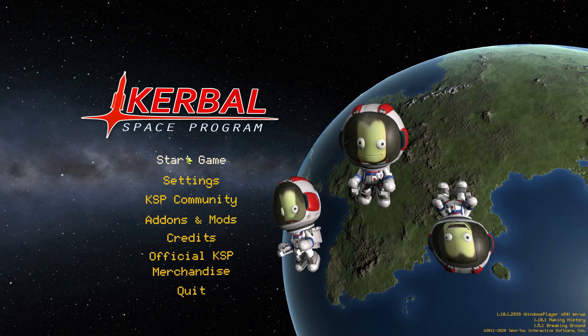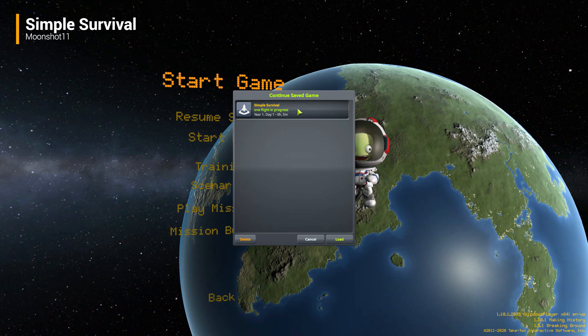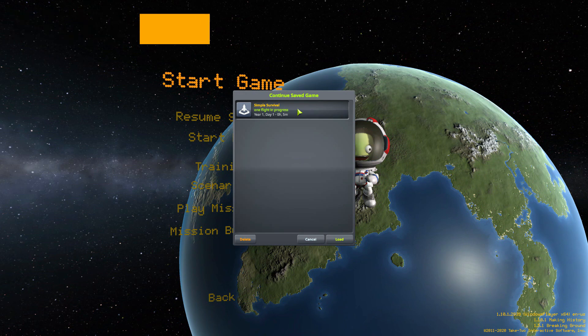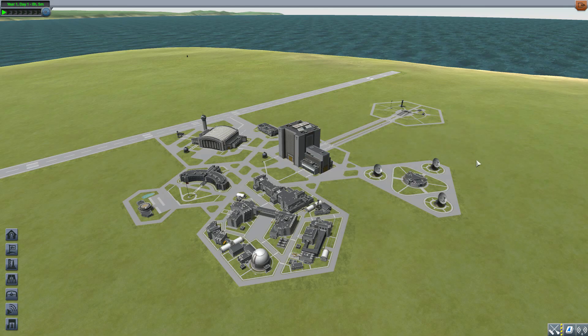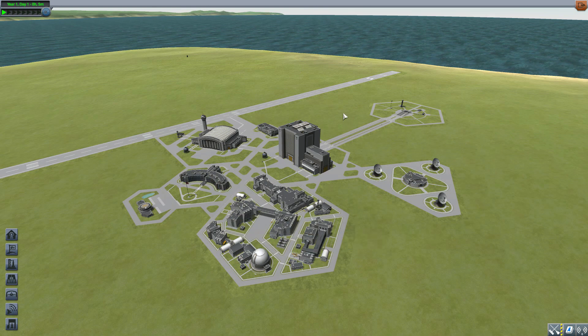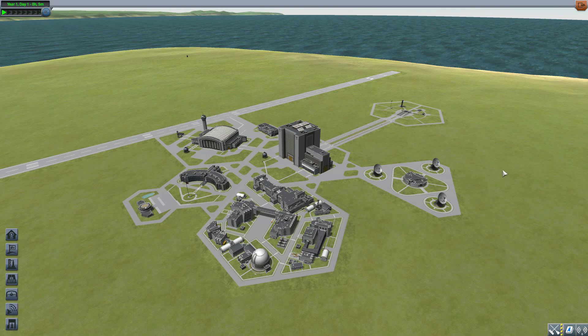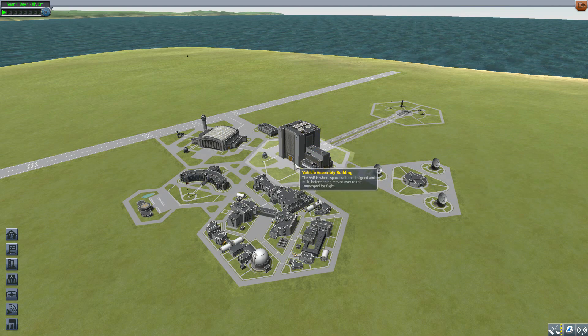Hello everyone and welcome back to Codabo Space Program where today we are having a look at the Simple Survival mod, which is being made by forum user Moonshot11. What this piece of work looks to add into the game is a new simple life support solution, and I've really been having a lot of fun with this one. Even though it is most certainly not the first life support mod we've seen, it is one of if not the simplest I have seen, adding a bit more realism and difficulty without a hugely steep learning curve.